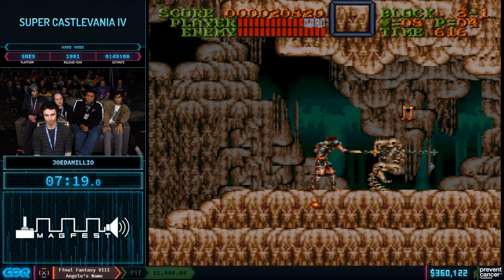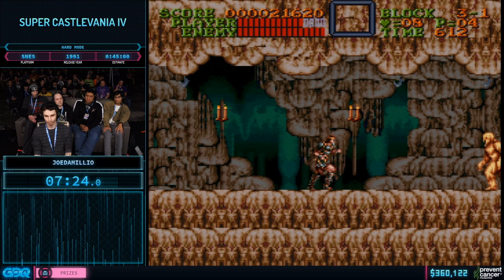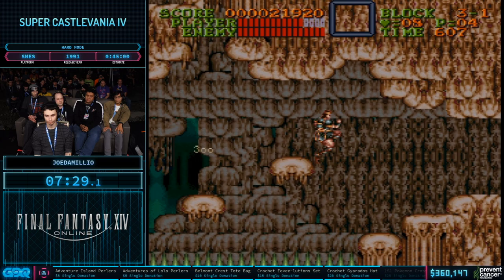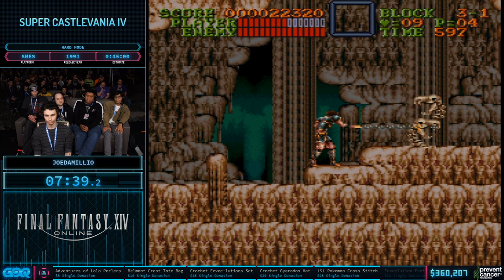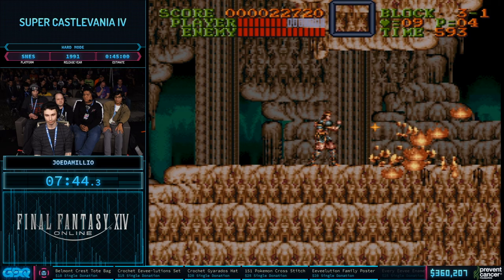The way you get your double or triple shot is just by getting hits with the sub weapon against candles or enemies. So as soon as he gets his cross back, he's going to start using it as much as possible to get his multipliers back, because those multipliers affect how many crosses he can have on screen at once. In order to do all the optimal strats in this run, he needs to have the triple. The exact amount is 10 enemies or candles with the sub weapon.